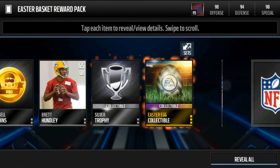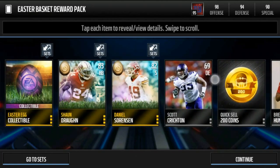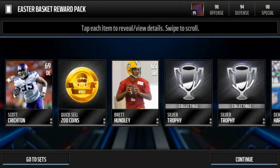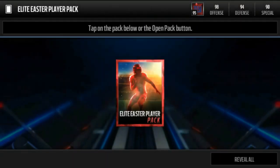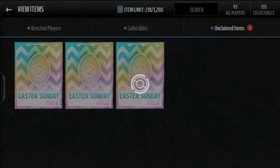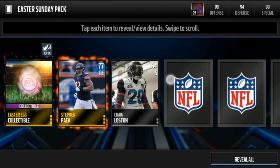We get two gold players out of this pack — oh my god, there's a lot of things in this pack. EA hitting me up with the goods! We can get a legend — or not a legend, an elite player. Come on, be something good... oh, JR Sweezy. Dang. That first Easter Sunday pack — not exactly what I was hoping for.